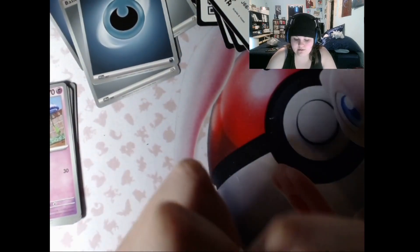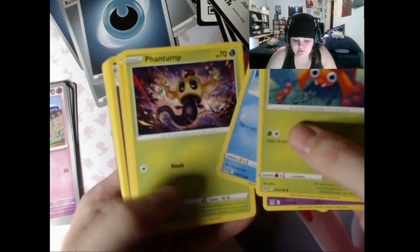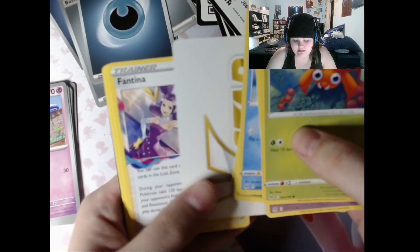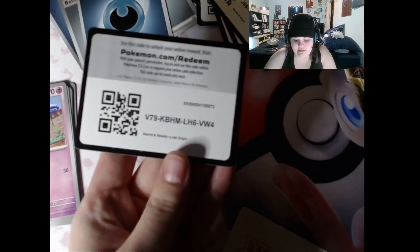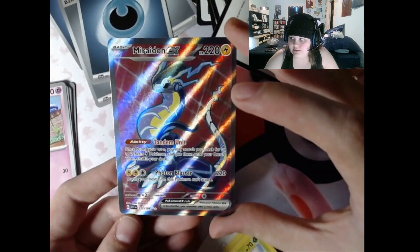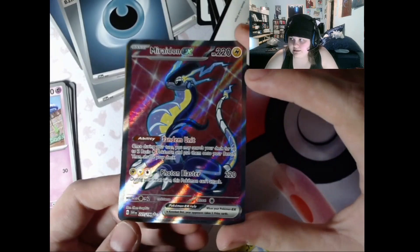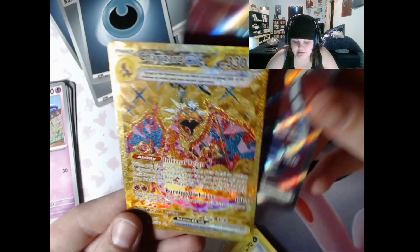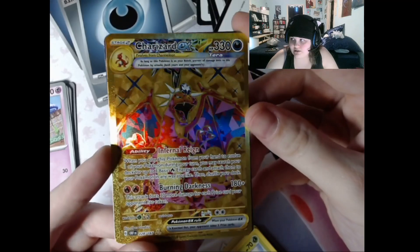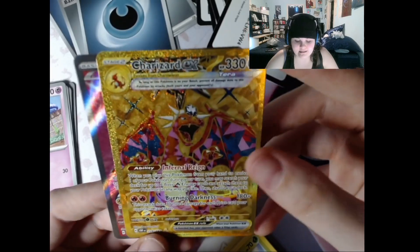Lost Origin - see what we can pull from this one. Throwback to good old Sword and Shield - useless and nothing. That'll be all for the Iono box. Once again pulled Miraidon EX - this is 227 of 198 Scarlet Violet base - and from Obsidian Flames, this golden Charizard EX.